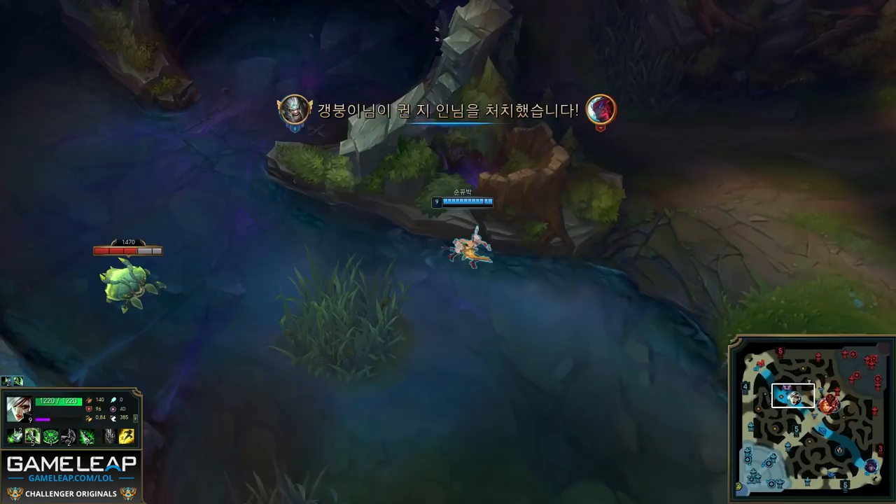Now let's get into the next game — this is against a Warwick one-trick in Korean Challenger. This dude is running barrier and teleport; Riven is running ignite, not teleport. So in terms of 1v1 potential, Riven does have an extra spell to consider. Because Warwick at level 1 is a lot scarier, Riven again wants the wave to push into her — the only time she touches the first melee minions is when she needs to last hit them, and she does this by Q-ing. As soon as she finishes a mini trade with Warwick she runs away, waiting for her Q to reset. Lanes like these against melee champions are all about cooldowns, how you manage them, and the minion wave.